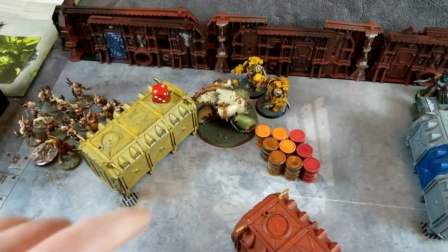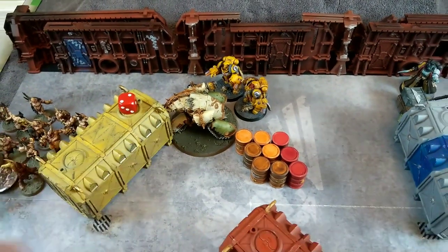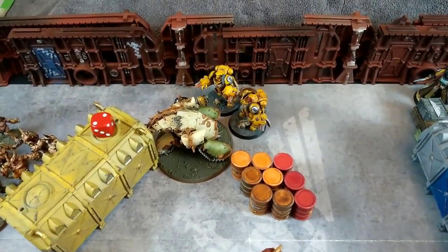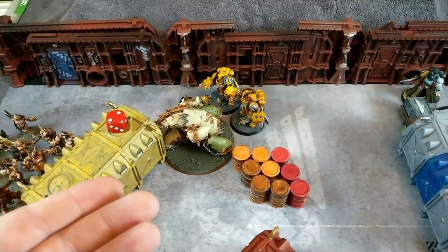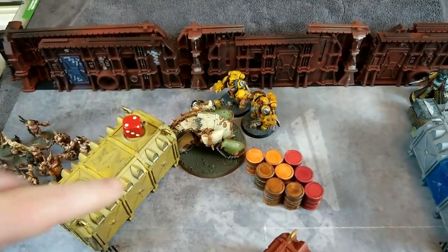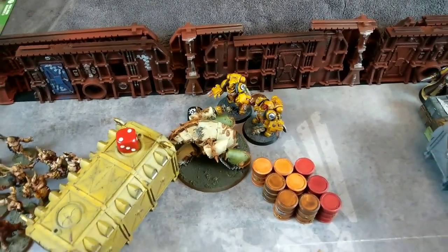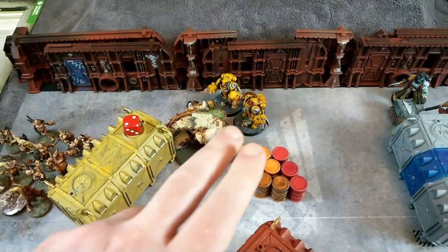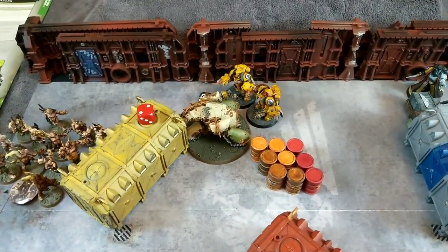A couple of rules I missed but noticed on the Mephitic Blight Hauler's data sheet: he gets a daemonic invulnerable save, so on a five-plus he makes a save when his armour save is negated. He also has Foul Stench, which subtracts one from hit rolls in the fight phase, making it even harder for the Aggressors - they'll only be hitting on fives. I'll need to remember that for this turn.